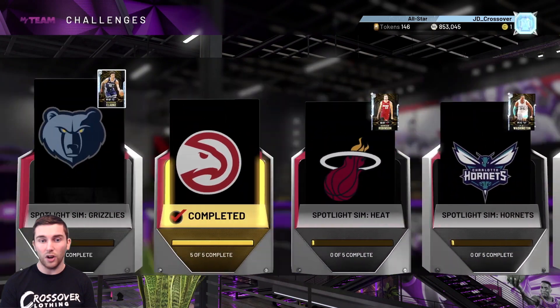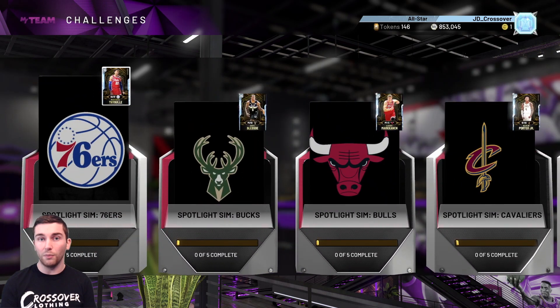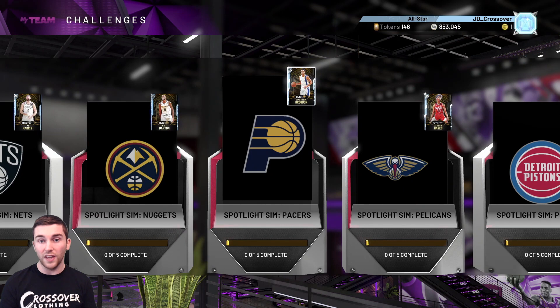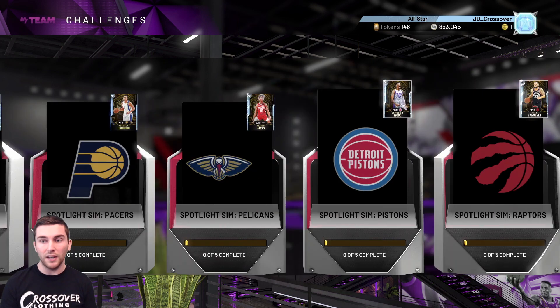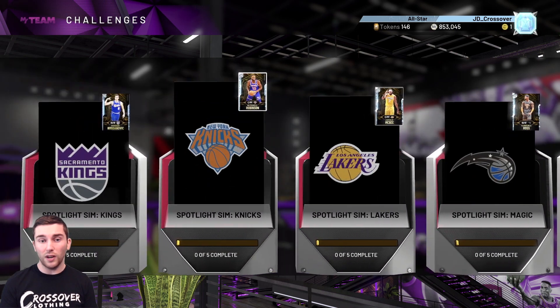Let's talk about the next Spotlight Sim sets. The next one I'm going to do is the Cavs for Kevin Porter Jr - I'm just going for the players I think are the best. For the point guard position, you want Malcolm Brogdon first - that guy is an absolute god. At 6'5" he has Hall of Fame Clamps, Quick First Step, and 90s in pretty much every important stat. He can easily be your starting point guard.